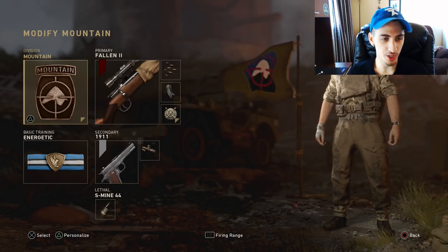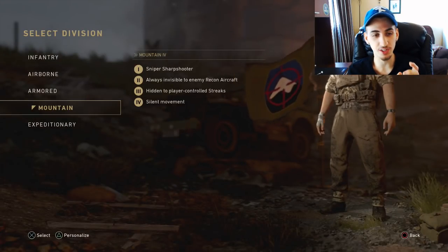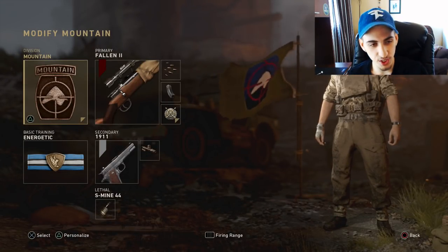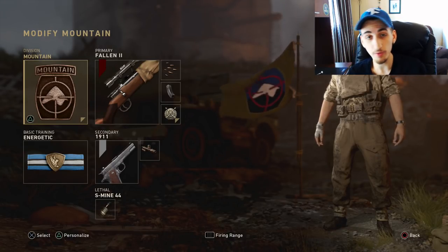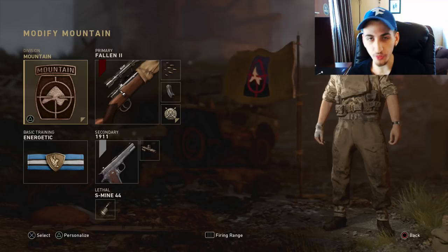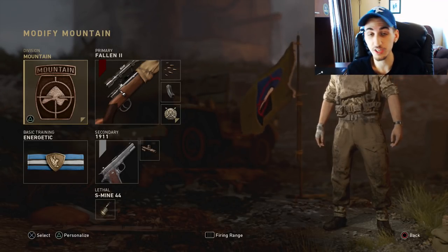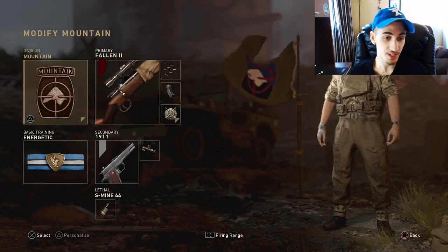The best division for trickshotting in S&D is obviously Mountain, even for sniping, because you're able to actually hold your breath. If you don't have this division on, you can't hold your breath, which would be obviously harder. You have to use that to your advantage to get the shot. And one more thing — if the other team has a UAV, you can't even be seen on the radar, which is actually amazing. So that's one good thing about this division.